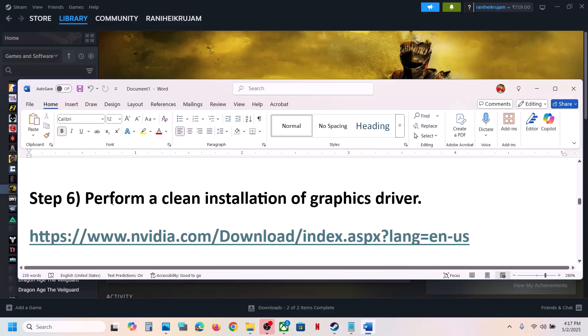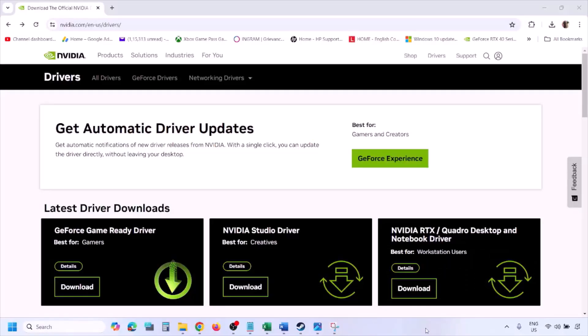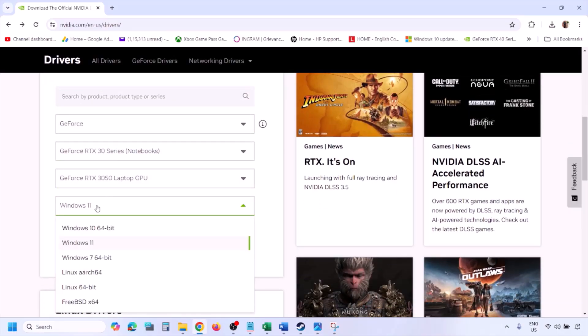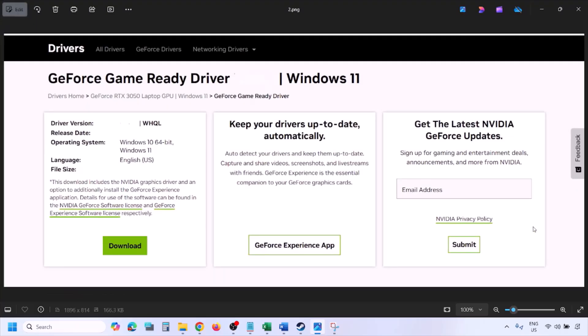The next step is to perform a clean installation of your graphics driver. If you have an NVIDIA card, go to the NVIDIA website; if you have an AMD card, go to the AMD website. On the NVIDIA website, select your graphics card from the list, select the correct operating system (Windows 10 or Windows 11), click Find, then click View to find the latest GeForce Game Ready Driver.